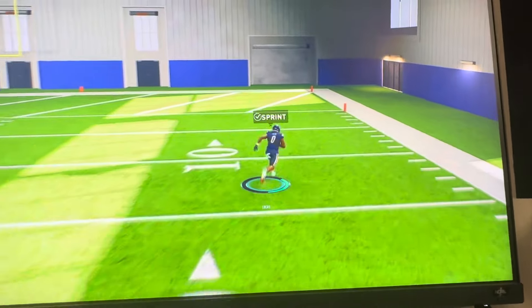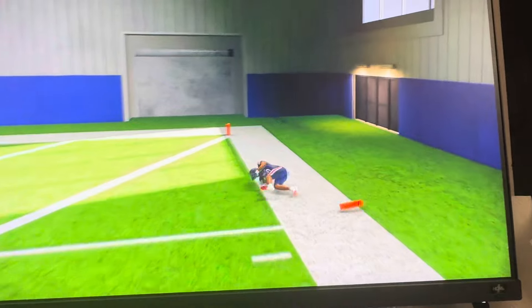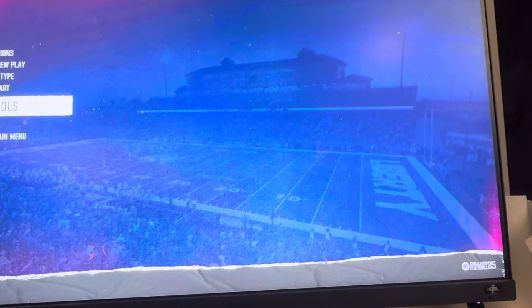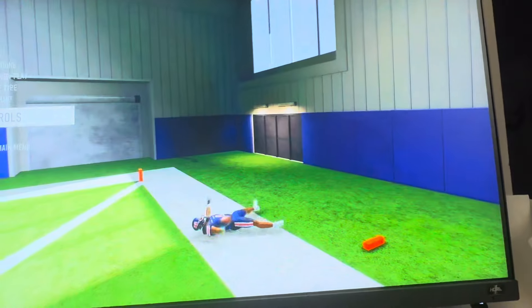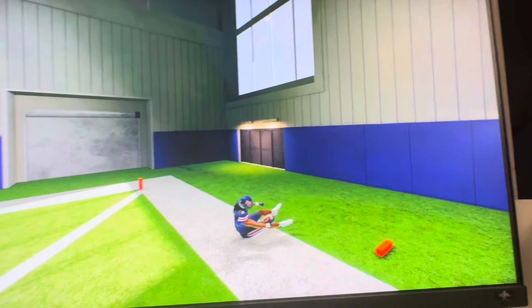the square button, like this. So you just want to press the square button to dive. And if you hold it, it kind of goes down to the ground. So dive is when you hold down the square button, or the X button on Xbox.